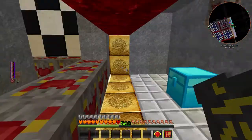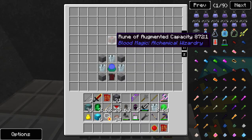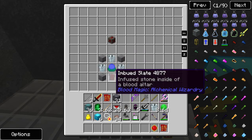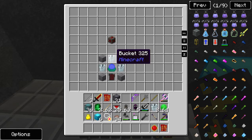Now, the next rune that you're going to be able to create will be a rune of augmented capacity, that will increase the amount of blood stored by your Blood Altar. So that's very handy, especially when making some of these Blood Orbs when they exceed the capacity. In order to create this, you're going to want three buckets, an imbued slate, your Magician's Orb, and some stone.